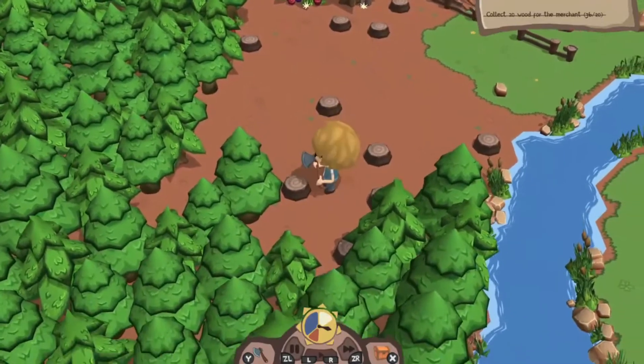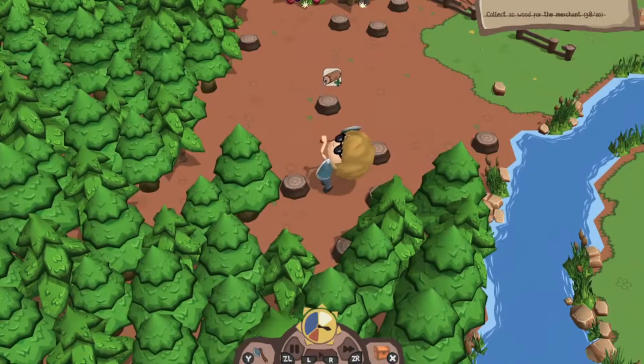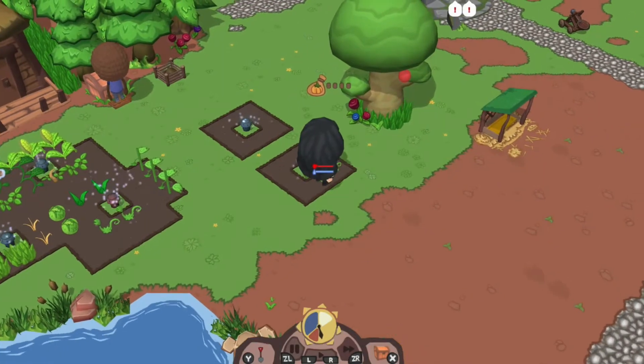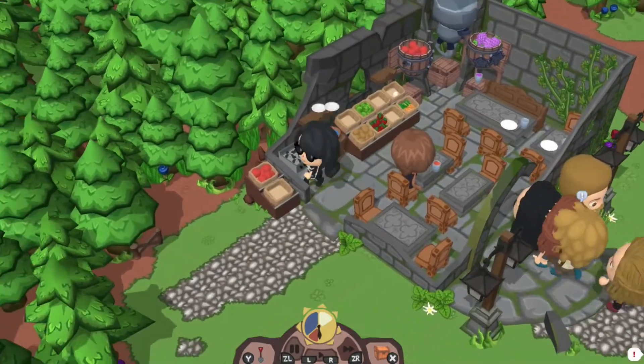So in the game you chop wood with an axe, you mine rocks with a hammer, you dig a patch with a shovel and you cut grass with a scythe — your normal farming sim. Plant, water and fertilise fruit and vegetables, build a fence to keep the zombies out, and also manage your own restaurant.